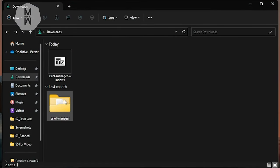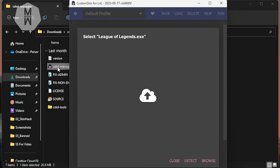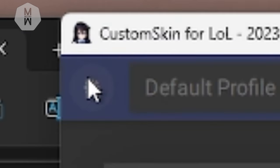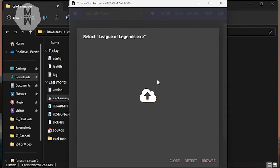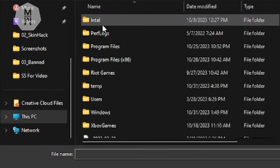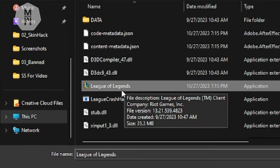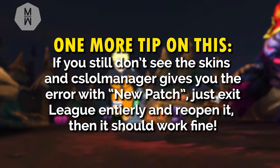After that, make sure League is linked to CSLoL Manager. To do that, open CSLoL Manager, and if the window doesn't pop up automatically to select where League is installed, go to the left corner of the app and select the tool wheel. Then click on 'change game folder.' To select League, click browse — assuming you installed League in the default folder, go to This PC, then local disk, then Riot Games, then League of Legends, then Game, and select leagueoflegends.exe and click open. Now they are linked and the program should work with the current patch.